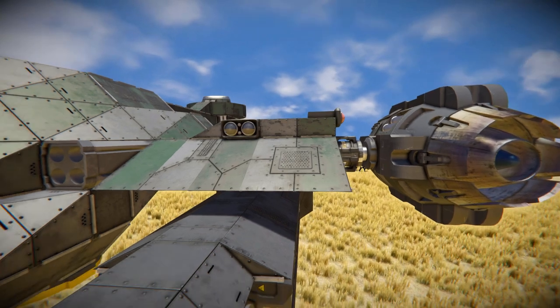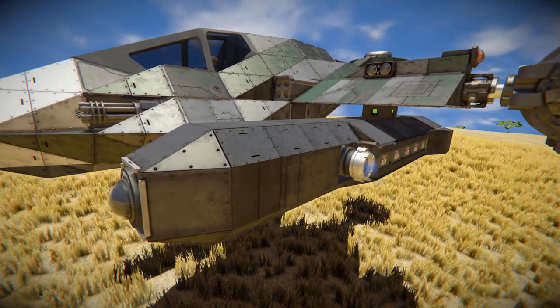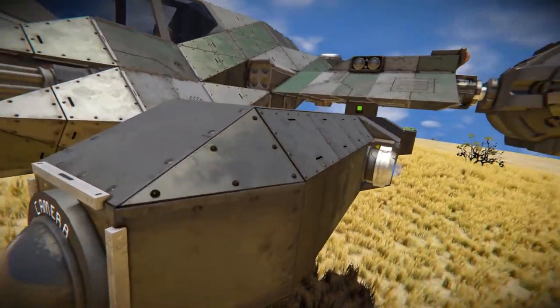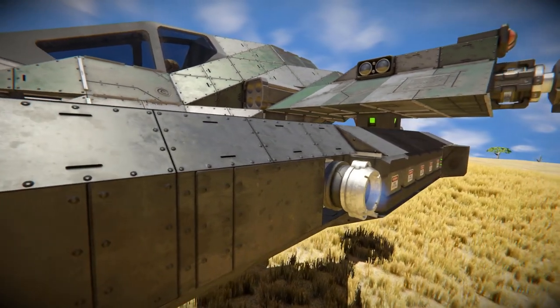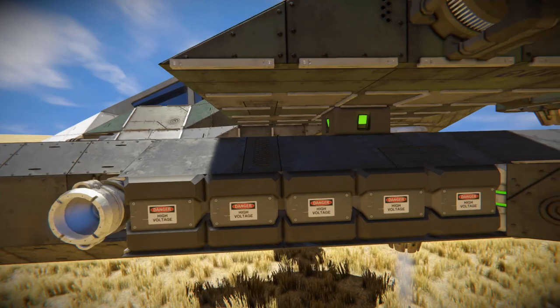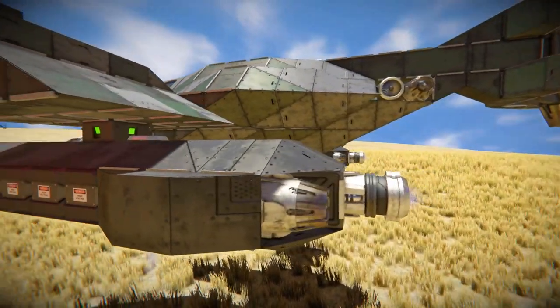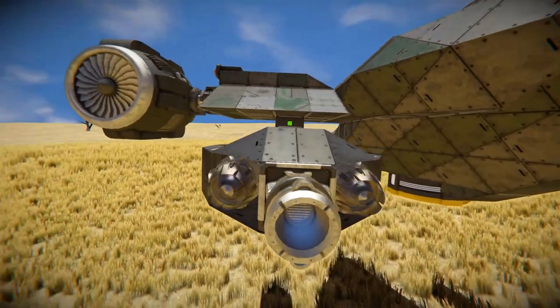As for the custom missile itself, it's a bunch of steel blocks with a camera on the front, with warheads just in front behind a remote control block. There's a warhead, and right behind that a couple of ion thrusters, some batteries to power it, a merge block connecting onto the wing, and some atmospheric thrusters to help it on a planet.